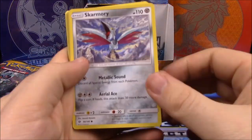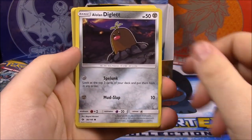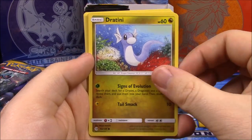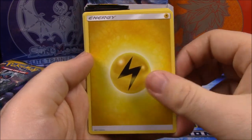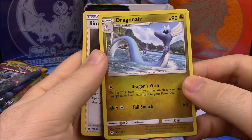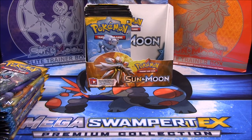Now we go with the Incineroar pack. We have a Skarmory, a Bonsly, an Alolan Diglett — the only thing I know about it is it has some hair — a Dratini, a Sandygast, Paras as a reverse, a Butterfree, Electric Energy, Double Colorless Energy, ooh a Dragonair — I love this — and Ilima. I don't know exactly how to say her name — or his name — or even if it's a boy or a girl.